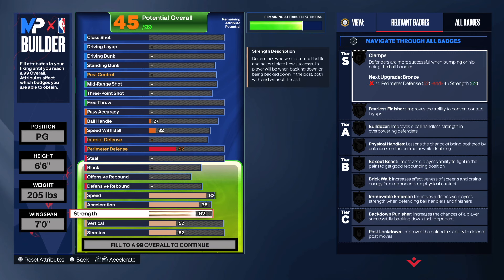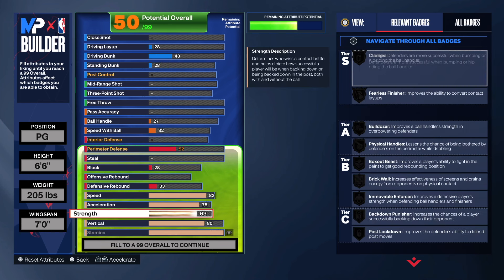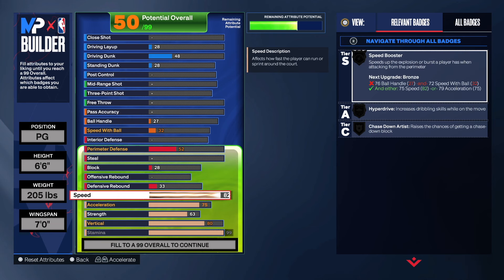For the vertical we're gonna get it up to an 80, and the stamina we're gonna have at 99. It could be different when you think about things like point guards and Devin Booker, but we need some space to do these things and get extra badge points. It's hard to make a realistic build here because it's 2K — it's a video game, so this is just how we're gonna do this.